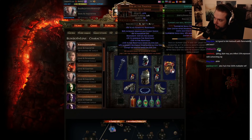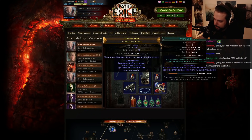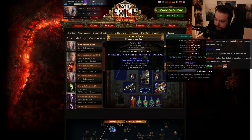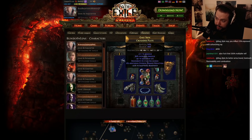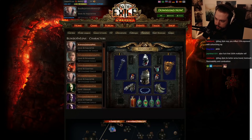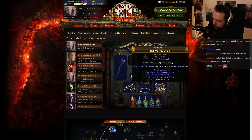Molten Shell, cast on damage taken, Life Tap makes sense, although I think the Life Tap isn't quite necessary. We've got Purity of Elements, Determination, Purity of Fire. This is just the usual Scorching Ray setup. Obviously with Life Tap, you do need it on your Scorching Ray and on your movement skill so that it's permanently up. So that uptime helps a lot. That's something also important to mention.